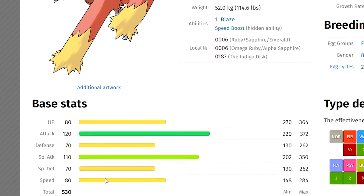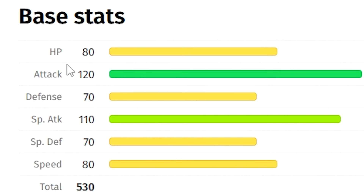As for the base stats, this Pokémon is generally modest on HP, Defense, Special Defense, and Speed, but its Attack stat is really high and its Special Attack stat is really high. So it's going to hit you very hard, but it's not going to have a lot of defense — meaning there's probably going to be something in the raid that makes it hit harder, or something that reduces your stats to keep you out of the fight.